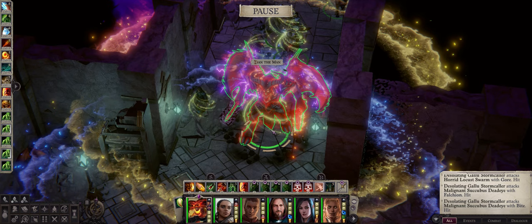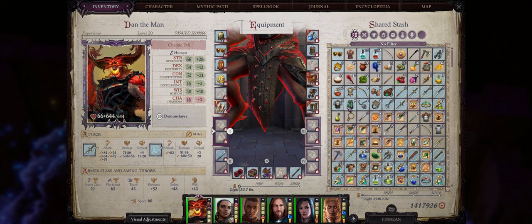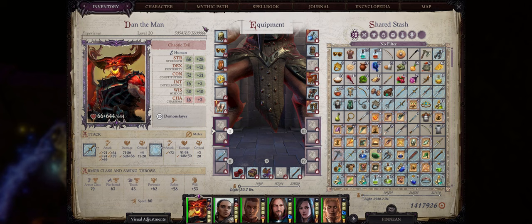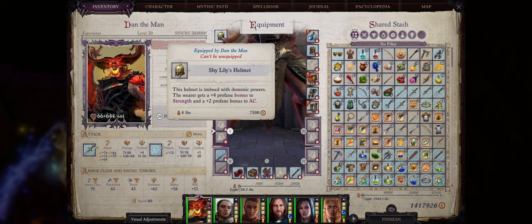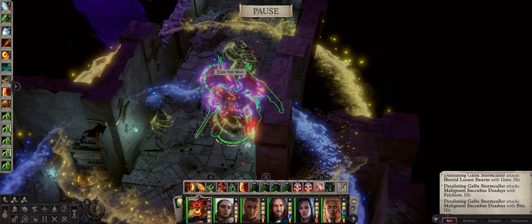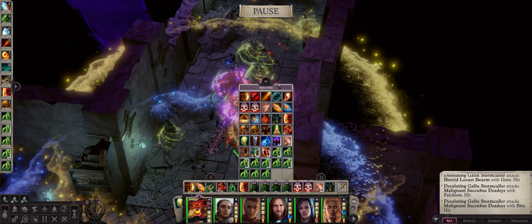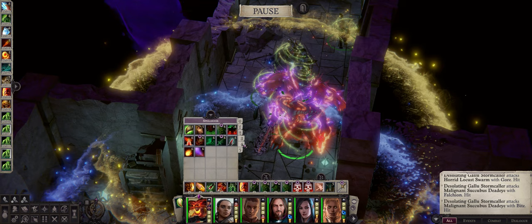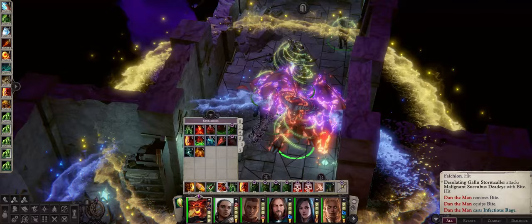Now let's explain what actually happens when your character changes into demon form. Bonuses from gear will transfer to your form, besides bonuses from your armor and weapon, as the weapon will be replaced with the weapons of your form. All other bonuses from gear will transfer — for example my Shy Lady helmet gives plus 4 profane bonus to strength and that carries over even under Baler form. Second, you can actually cast spells and use most abilities while in wild shape or polymorph spells like the demon forms — it won't block your spell casting at all. This is only different for animal forms, but you can overcome that with the Natural Spell feat. For forms like dragons and all demon forms you can still cast your spells just fine.